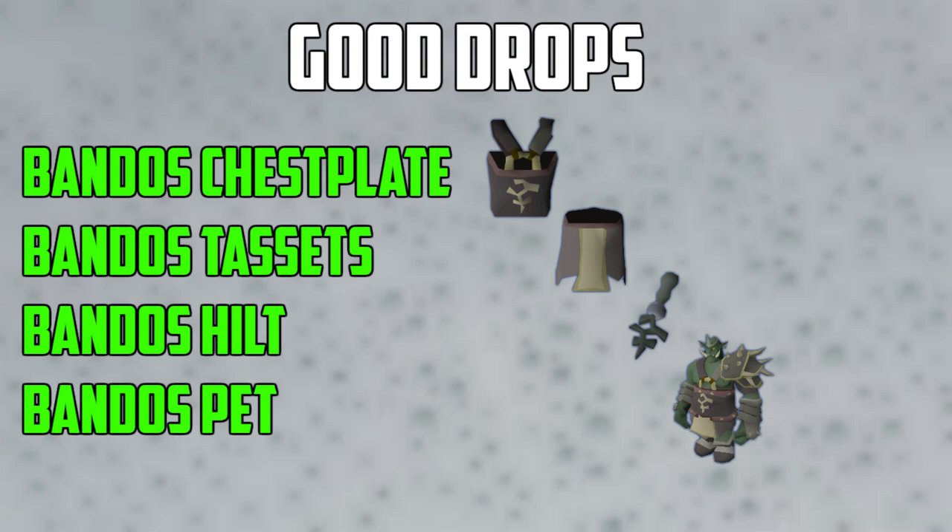The Trollheim teleport is the best and quickest way to get to Bandos at the God Wars Dungeon. The main reason people do Bandos is for the drop table. Bandos drops the Bandos chestplate, Bandos tassets, Bandos hilt, and the Bandos pet. Those Bandos pieces are worth a lot of GP, and the Bandos pet is one of the best looking pets. Bandos also drops a lot of alchables and random items that are worth decent money as well.